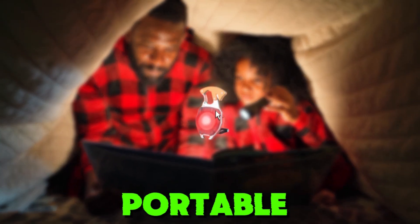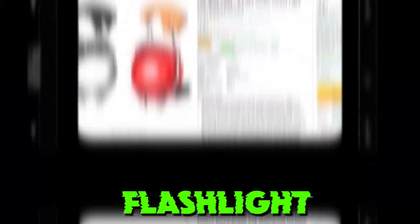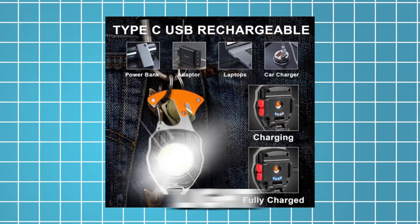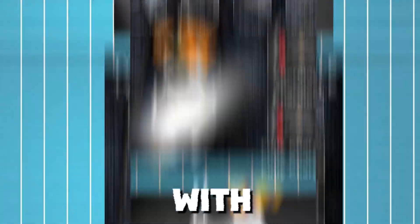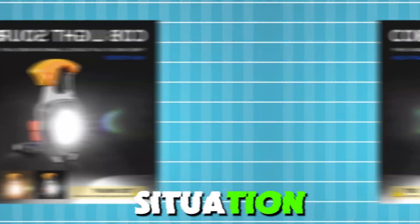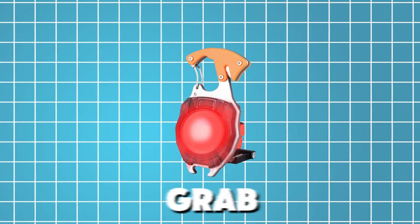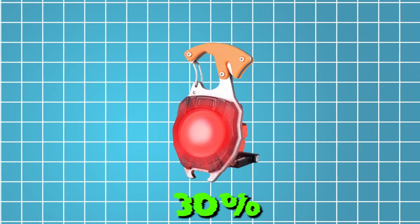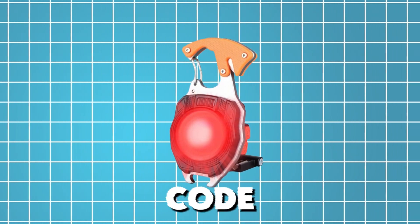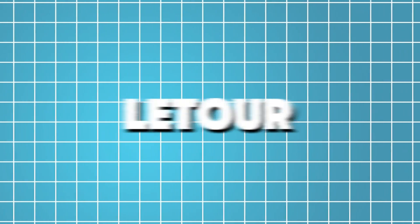Looking for a super bright and portable flashlight? Check out the LiTour 2-Pack LED Keychain Flashlight. It's a powerful rechargeable light that fits right in your pocket. With 2000 lumens and 5 light modes, it's perfect for any situation. Plus, it's waterproof and durable. You can grab it now with an exclusive 30% off discount — use code JW84XZBX at checkout. Don't miss this awesome deal. Light up your world with LiTour.